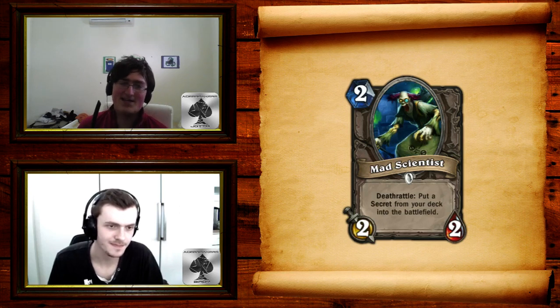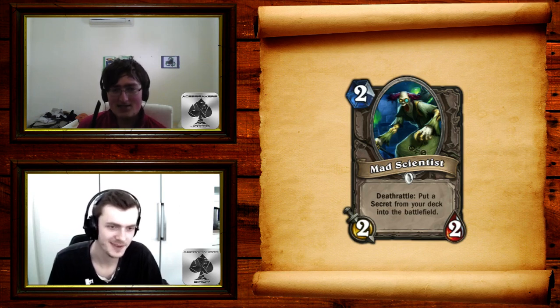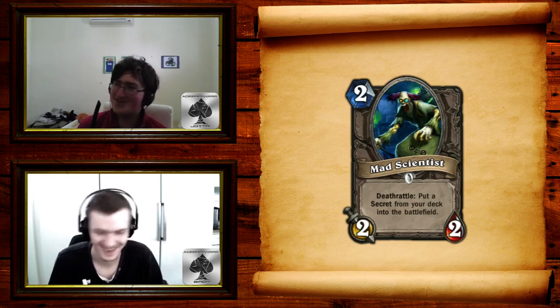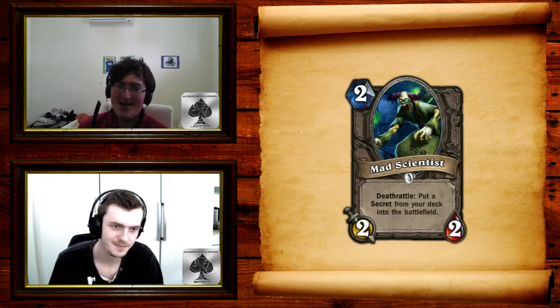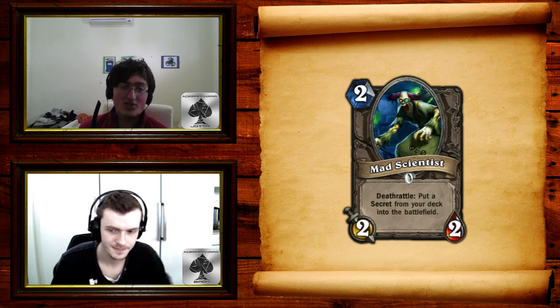Moving on to Mad Scientist — a 2-mana 2/2 with Deathrattle: put a secret from your deck onto the battlefield. This is insane. I love this card so much — it's my second favorite card in the set, not necessarily the second most powerful, but second favorite in terms of flavor. For two reasons: one is the Duplicate interaction where you play it, they kill it, you get a free Duplicate. The other is that if you play Hunter or Paladin, this is a 2-drop Deathrattle creature to buff your Undertakers, and it also fetches Avenge without card disadvantage.